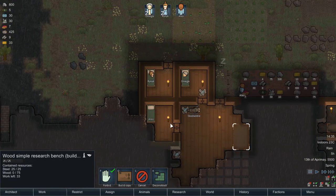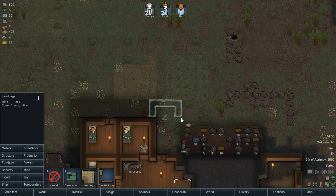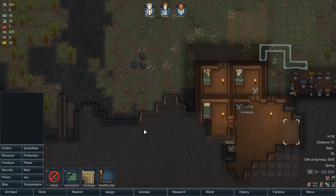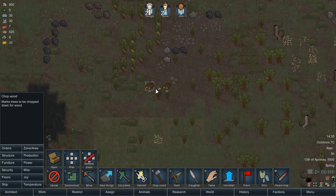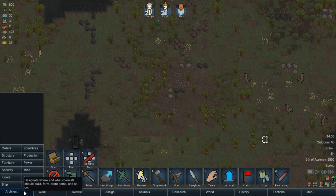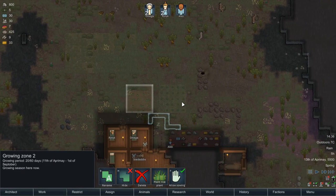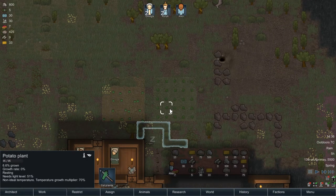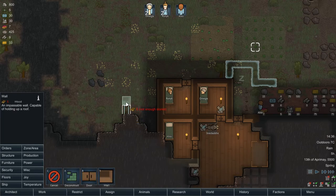We're going to make a fridge and probably somewhere for our colonists to fight off raiders. We'll make a hospital room and probably do some more trees - oh lord, but they're kind of far away. Let's clear what's close. We'll cancel those hunts so they don't go up there. We've got our trees and lots of plants - rice and potatoes. Let's get our hospital room going.